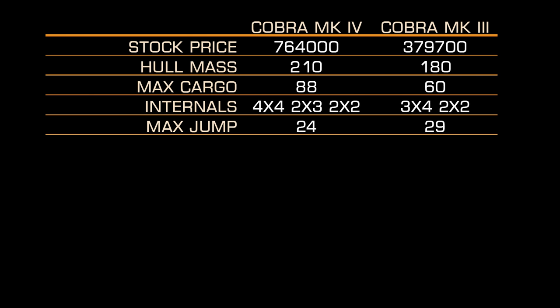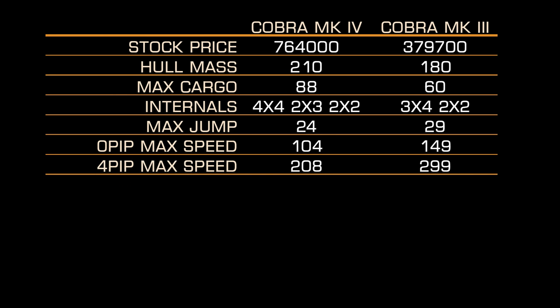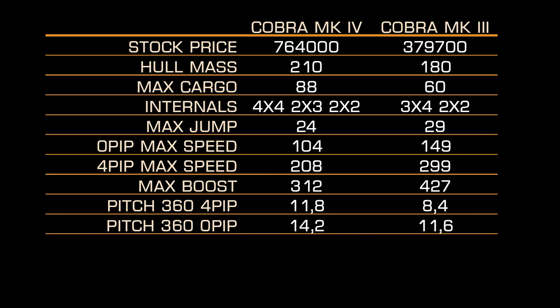Zero-pip maximum speed: 104 versus 149. Four-pip speed you already saw — almost 100 difference. Boost: more than 100 difference. Pitch 360 degrees with 4 pips: 11.8 for Cobra Mk IV and 8.4 for Cobra Mk III. With 0 pips to engines, Cobra Mk III pitches faster than Cobra Mk IV with 4 pips to engines.